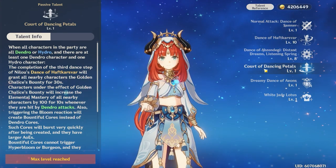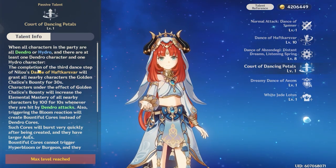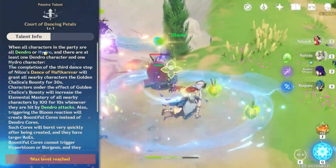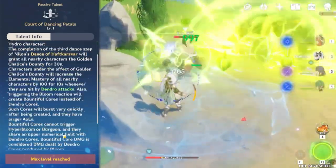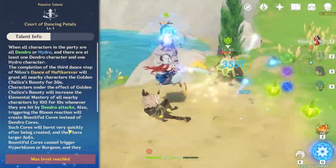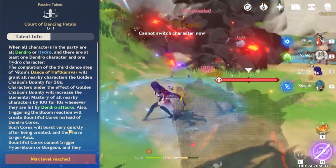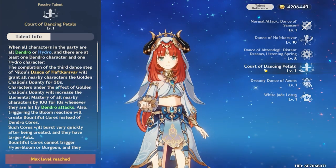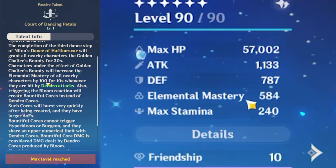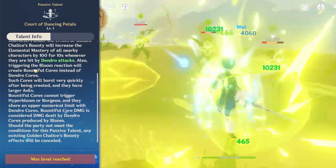What's most important is her passives. The first passive relates to what I mentioned about not needing to upgrade her talents — she's more of a buffer. When all characters in the party are dendro or hydro, with at least one dendro and one hydro character, you gain her key passive. If you use any other element besides dendro or hydro, you will not be able to grant this effect. This is the controversial part about Nilou at release — she was considered one of the most niche and restrictive characters. But ever since her debut, there are a lot more dendro and hydro options available. When you use her elemental skill, it grants all nearby characters the Golden Chalice's Bounty for 30 seconds, and anyone under this effect gains 100 elemental mastery for 10 seconds whenever hit by dendro attacks.